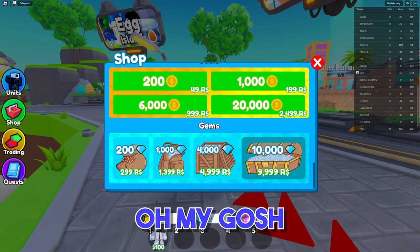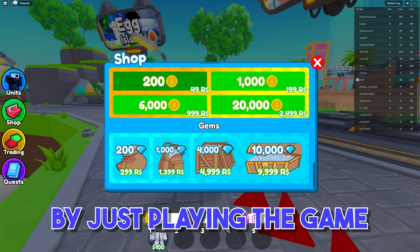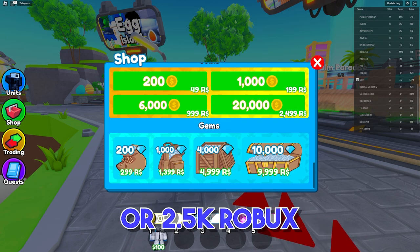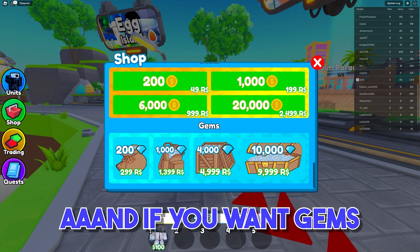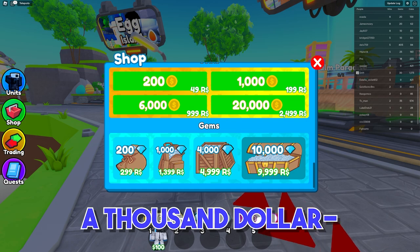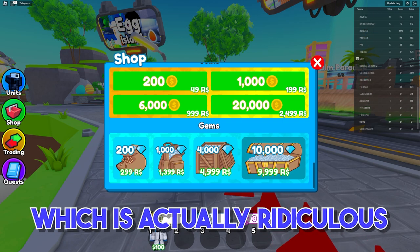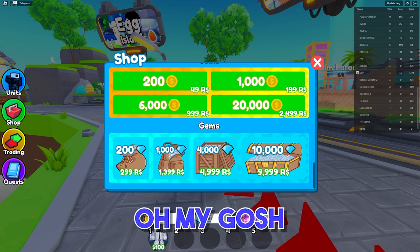The coins appear to be just the regular currency from playing the game normally. But for $25 or 2,500 Robux, you get 20,000 of these coins. And if you want gems — if you want to get 10,000 of them — it's going to cost $100 for 10,000 gems. Which is absolutely ridiculous.